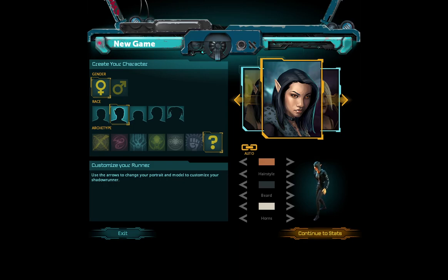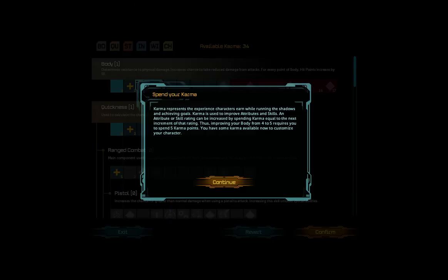Can I add the horns? No, I guess not. Let's try that — continue to the stats. Karma represents experience characters earn while running the shadows and achieving goals. Karma is used to improve attributes and skills.